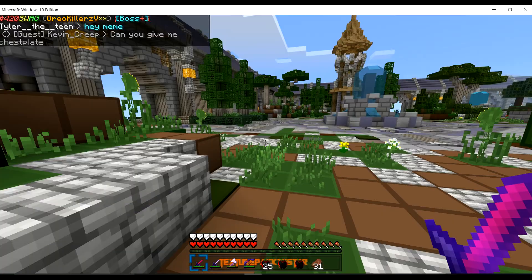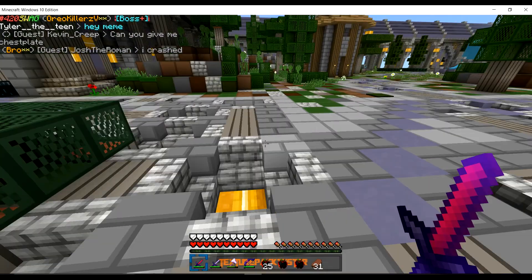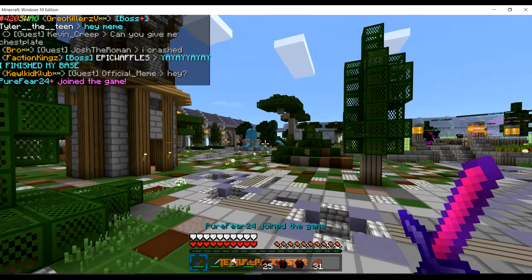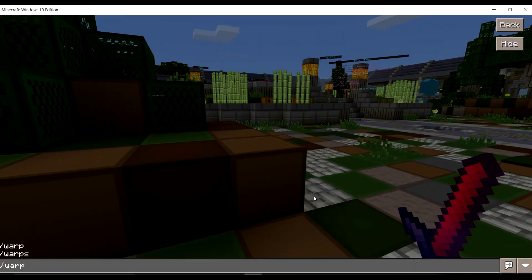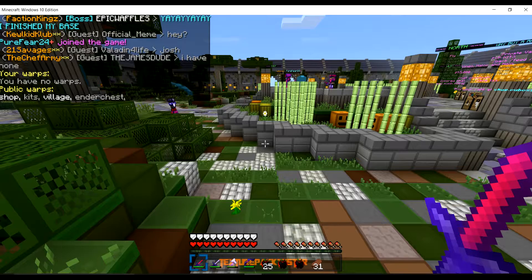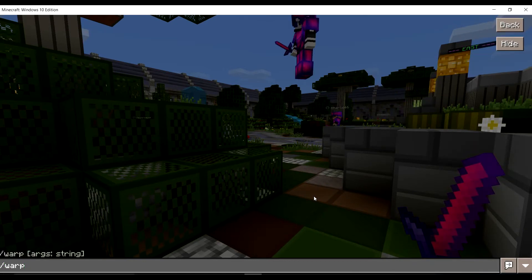That's a tower where I usually go to repair gear from all my boss friends. There's a bunch of warps — you do /warps and they'll tell you all the warps. Let's start off with Warp Ender Chest.